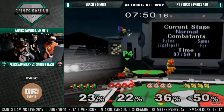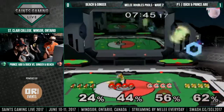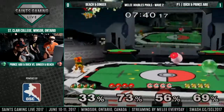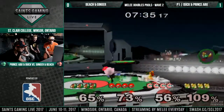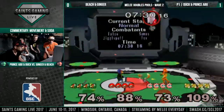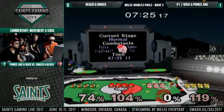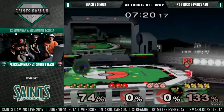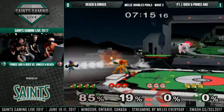Abu almost had that great stock, but shout-outs to Peach for threading the needle there — that was actually very, very smart. You're seeing Ginger do some things that are very matchup-specific against Samus. You can just tell that he's been playing with Duck a lot and that he's just used to the character. Good recognition by Beach there — he was kind of comboing Duck but then realized he'd get more off the kill for Abu. Just missed that laser too.